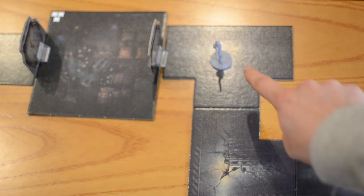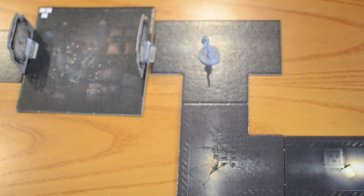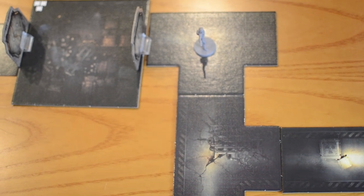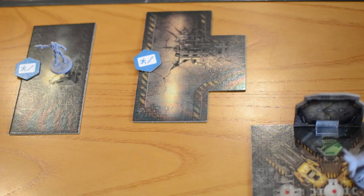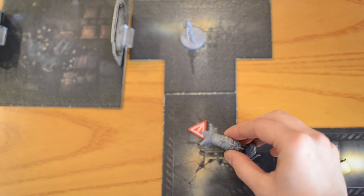The line of sight starts from the hero sector and extends through all revealed sectors in a straight line in each possible direction. It is interrupted only by walls such as a curve, a door that is not adjacent to the hero sector, an unrevealed sector, and a sector on the other side of the stairs. The hero declares the direction in which they wish to explore, the labyrinth gets updated according to the map, and the evil players reveal all sectors and elements just explored.